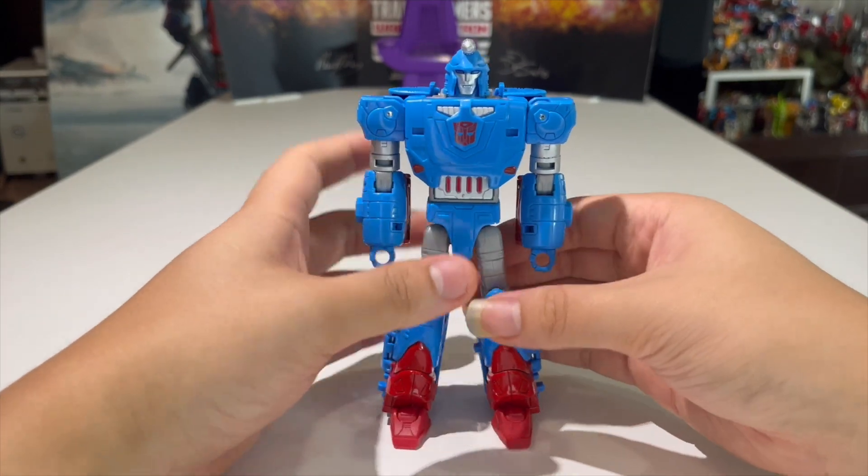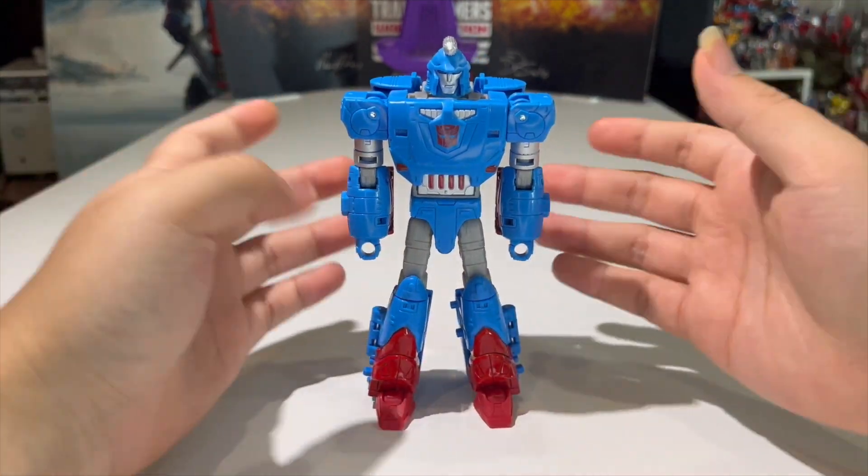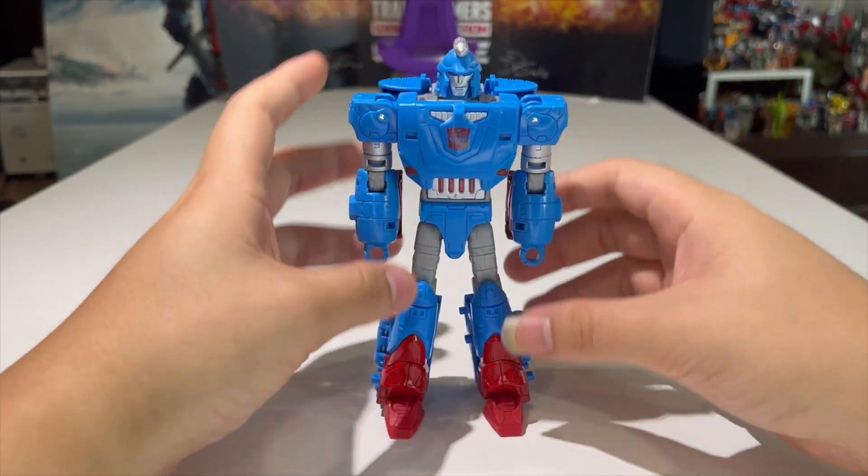Nice blue for the eyes, silver paint on the top of the head, nice Autobot logo right here, and some more silver details here. The red paint on the legs looks great — the feet are made of red plastic, not red paint. Very nicely done figure here in my opinion, very clean. I mean, except for the fact that he has a backpack, but hey — it's the back, I don't really care much about the backpack. I don't complain about it because I don't display my figures that way.